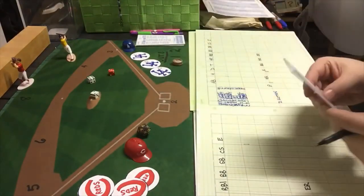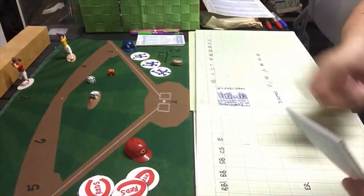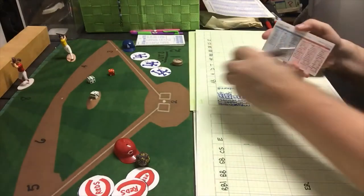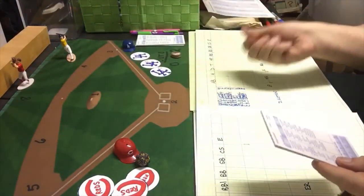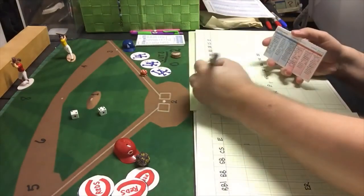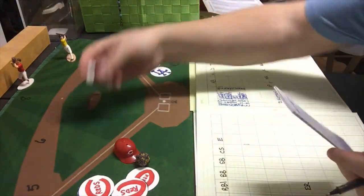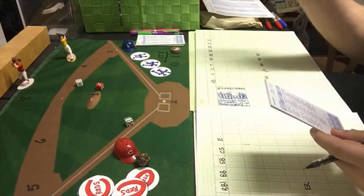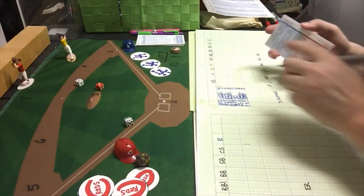Davey Lopes gets a 3-8 — that is a fly ball to left, one away. Steve Garvey gets a 5-6, a fly ball to center. Blackwell is doing rather well, holding the Dodgers down, though his team isn't doing much offensively. Reggie Smith gets a 3-11, a ground ball to second base — and he's out. No runs for the Dodgers in the third.